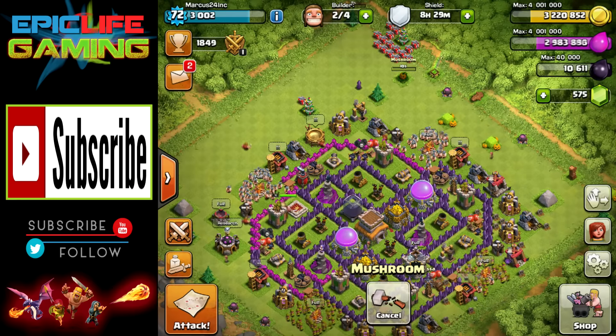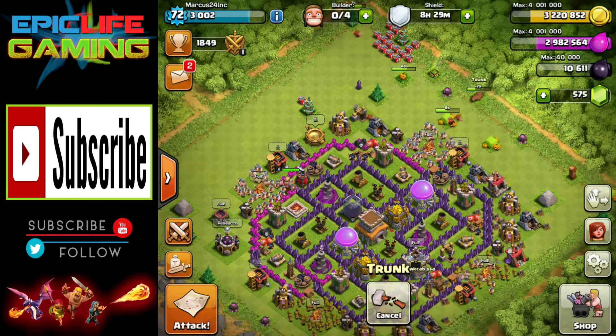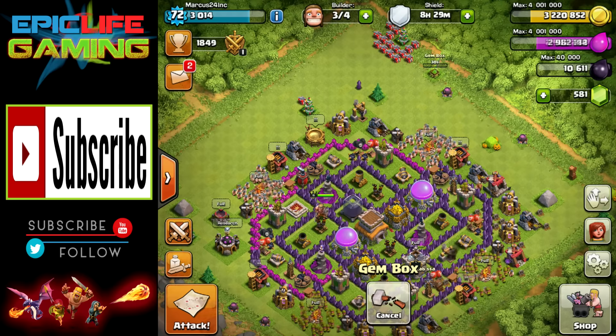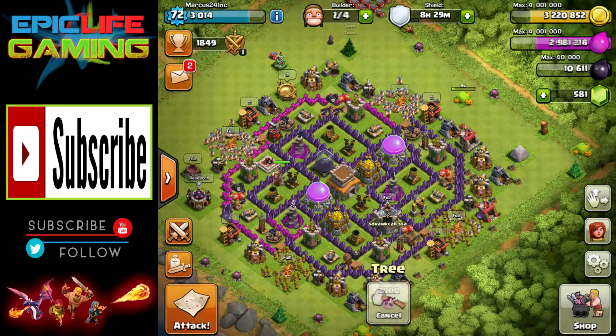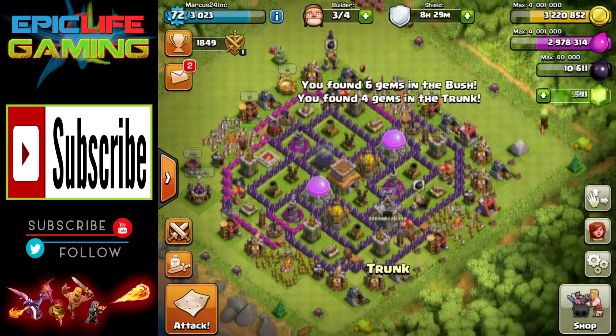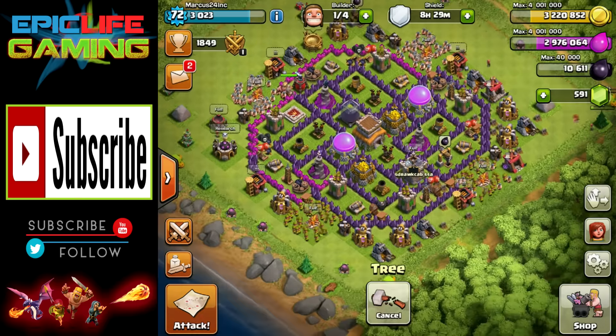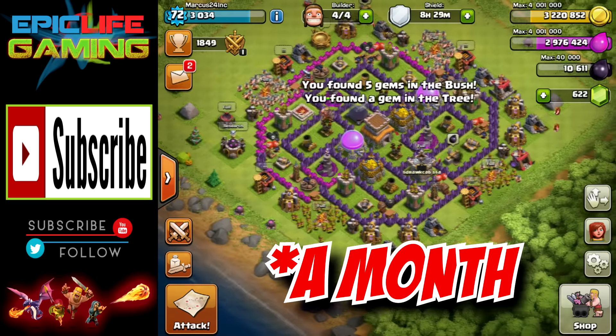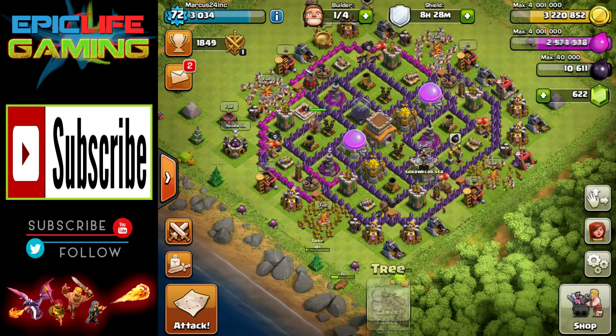That's not bad! So that means in a month we accumulate around 230 free gems. We definitely have to thank Supercell for giving away so many gems every single month. 230 gems — that's like $2.30 worth of gems a week that they are giving you to play their game.